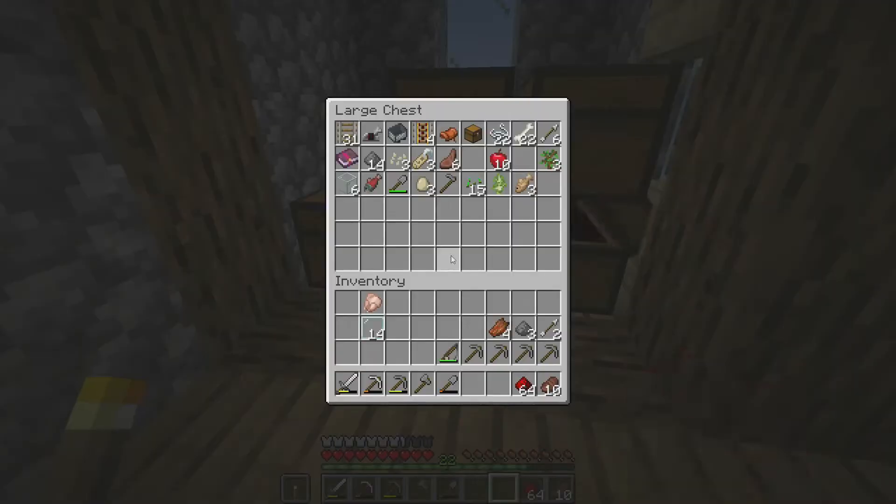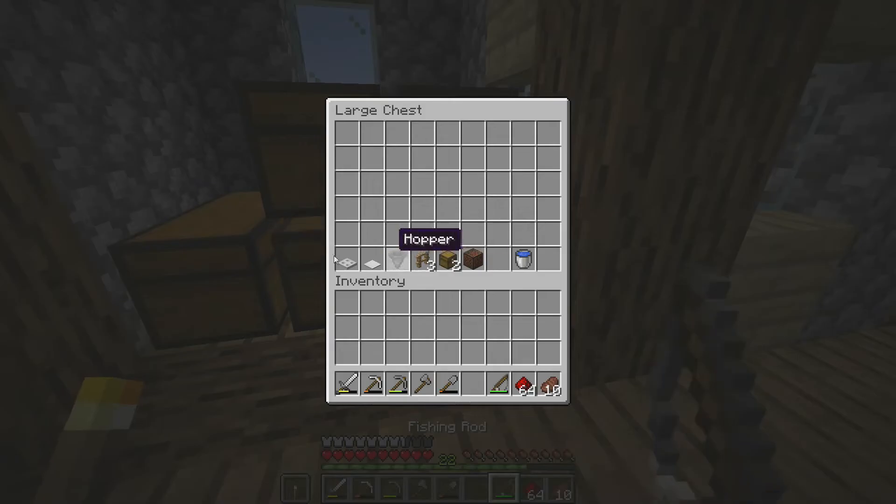As promised in the last episode, this episode we are indeed going to go ahead and make ourselves an AFK fish farm. I've got pretty much everything that we need here. We're going to need an iron trap door, a pressure plate, a hopper, some oak fences, a couple of chests, a note block, and a water bucket.